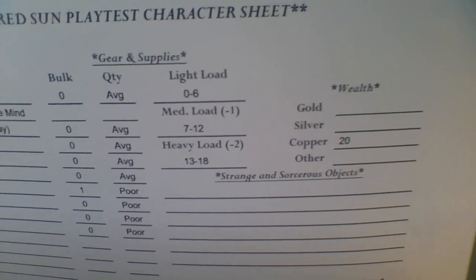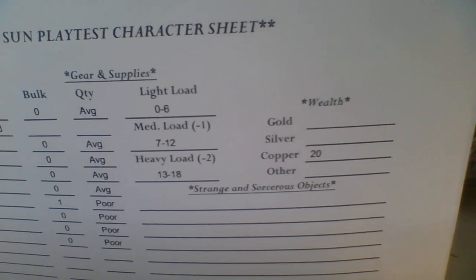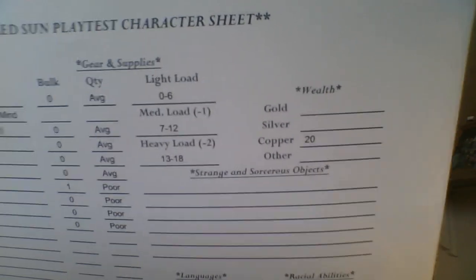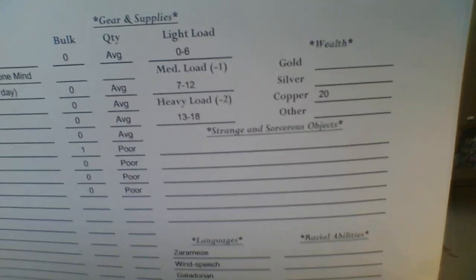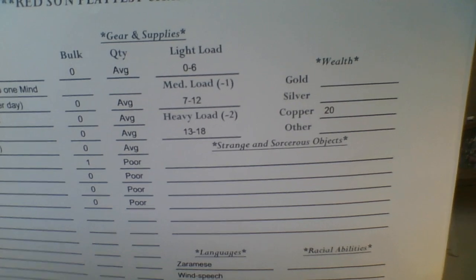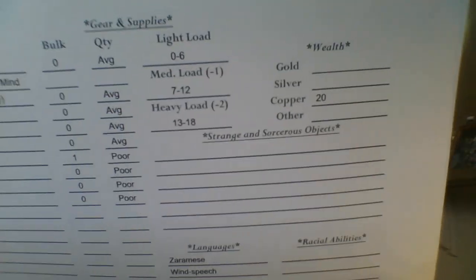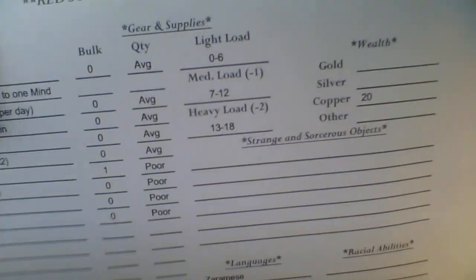If he has a medium load — anywhere from seven to 12 bulk — he's minus one on die rolls and defense because of carrying all that stuff. If he has a heavy load — 13 to 18 bulk — minus two to die rolls and his defense. That also applies to mobility, which makes sense because you're obviously not going to move quite as fast.